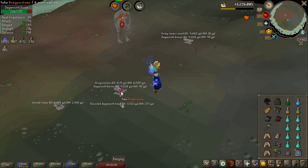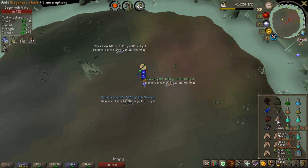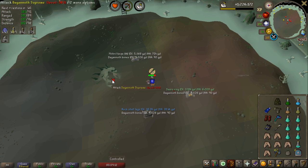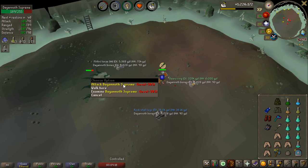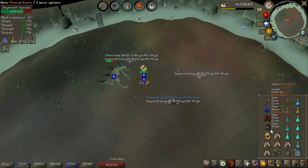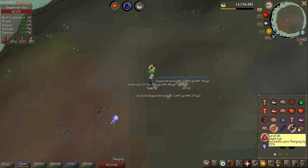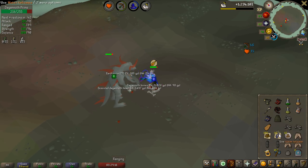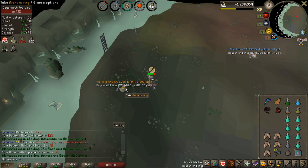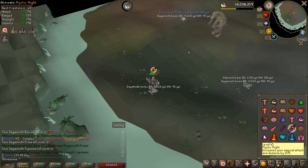Going to end with a huge Dagannoth task — 186 of them, and I'm going to do all of them on the kings. Let's see if we can get any rings. I got a Seer's ring — at least it's not a warrior's ring, which is like 40k right now, absolutely absurd. Then right after saying that I get a warrior's ring. Warrior's ring and Seer's ring on the same trip. Then I got an archer's ring for 4 million — the most valuable ring — so I'm really happy.